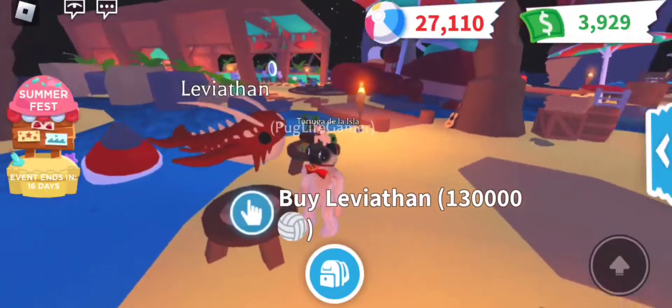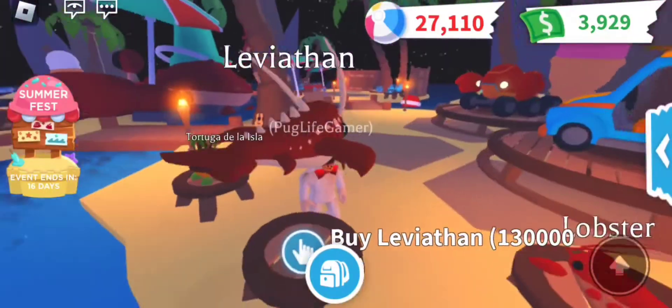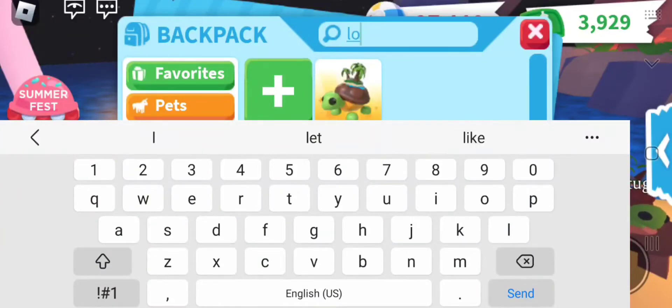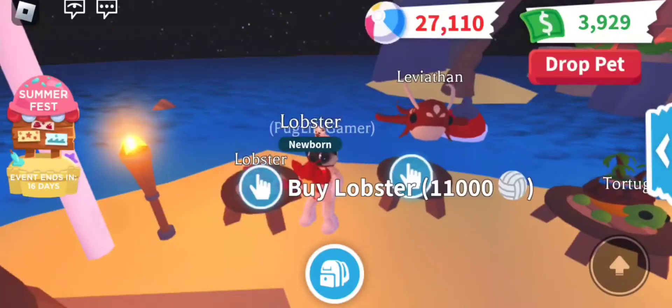And then we got the Leviathan for 130,000 beach balls. I do not have enough for this. It's very expensive. I do want it, and it is a legendary. And then we got the Lobsters, which are 11,000 beach balls and are an Uncommon.